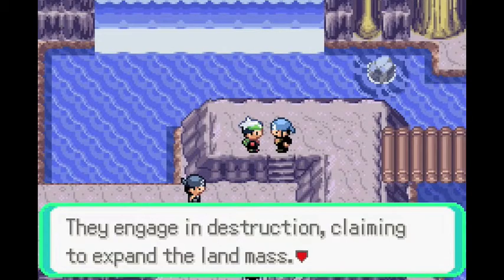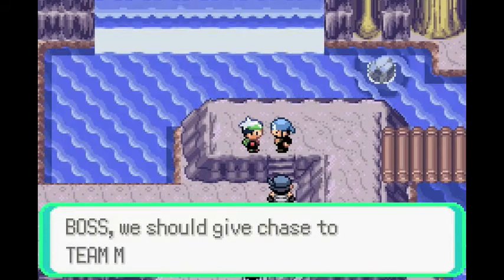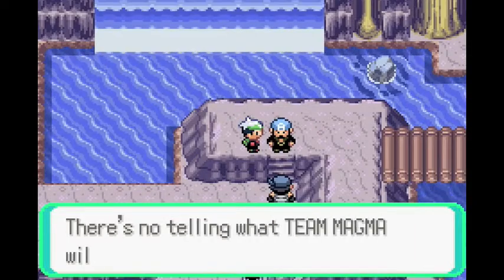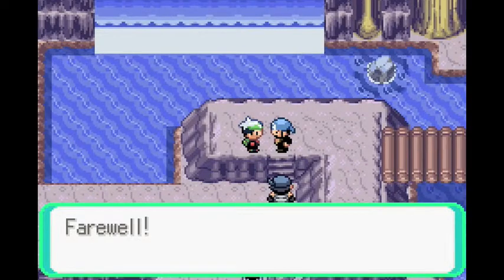Team Magma is a dangerous group of total fanatics who engage in destruction, claiming to expand the landmass. They are the rival to Team Aqua, the sea-loving team. Team Aqua decides to give chase to Team Magma at Mount Chimney, warning Jay to keep an eye out for Team Magma too.